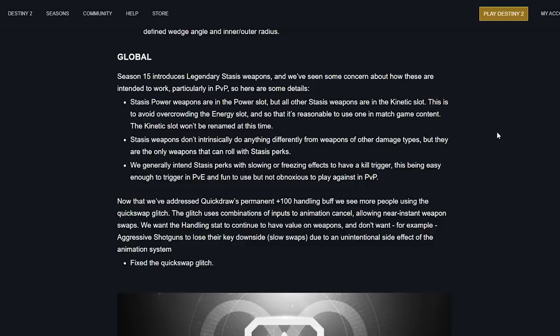Stasis weapons don't intrinsically do anything different from weapons of other damage types, but they are the only weapons that can roll with stasis perks. Stasis perks — we generally intend stasis perks with slowing or freezing effects that have a kill trigger, being easy enough to trigger in PvE and fun to use, but not obnoxious to play against in PvP. Well, that remains to be seen.